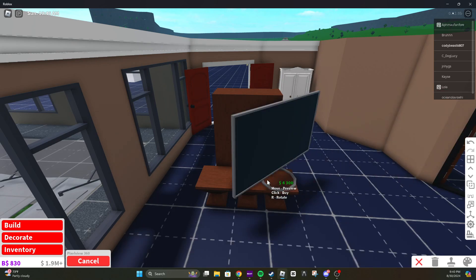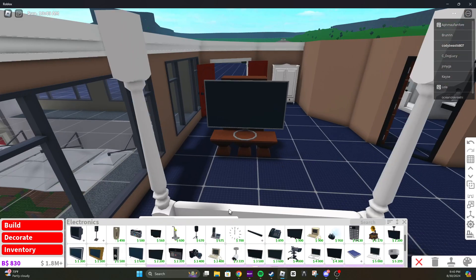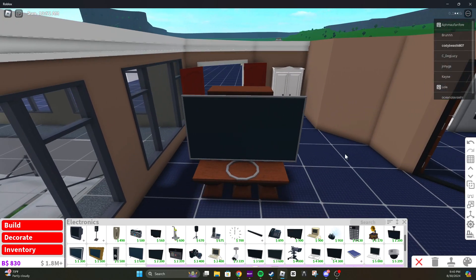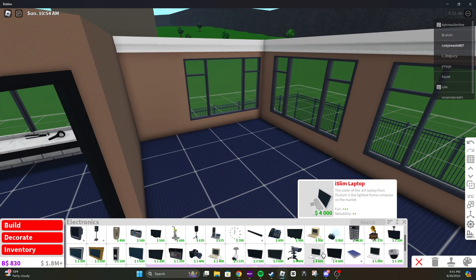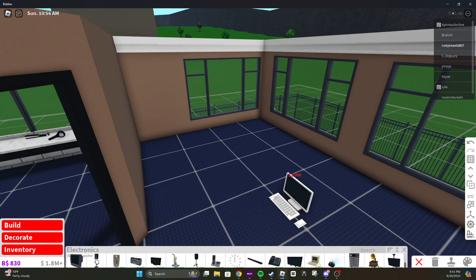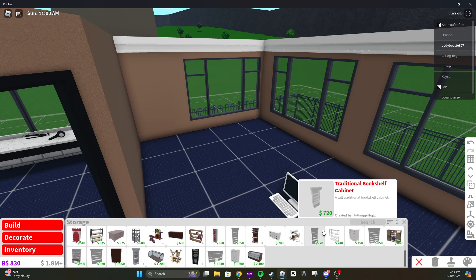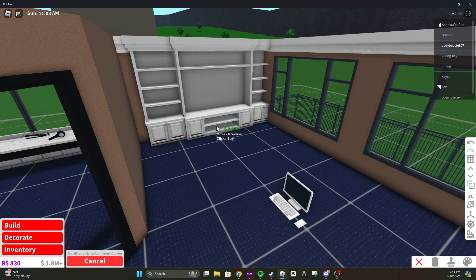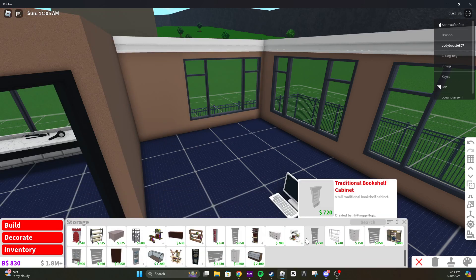It's what I want for the customers. So that went perfect. Now we have this big TV. And now we can put a desk over here, but first I want to grab a computer for this desk. You see that I'm spending a lot of money — that's because this is the goal of the video. The video is to have literally the most expensive hotel in Bloxburg.